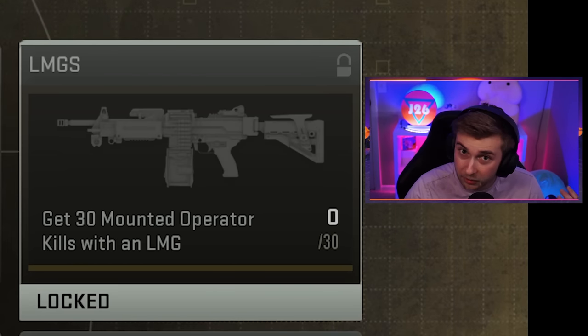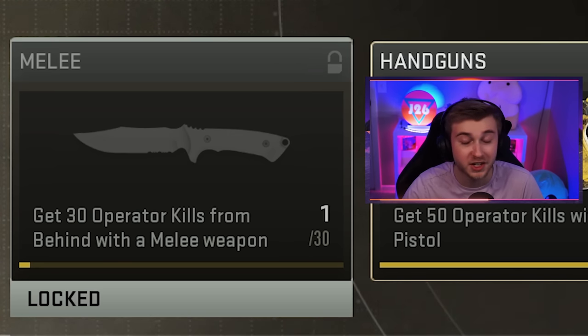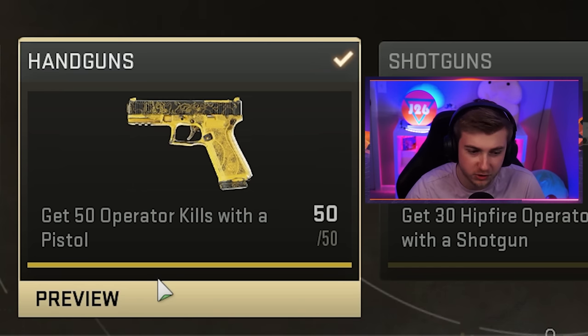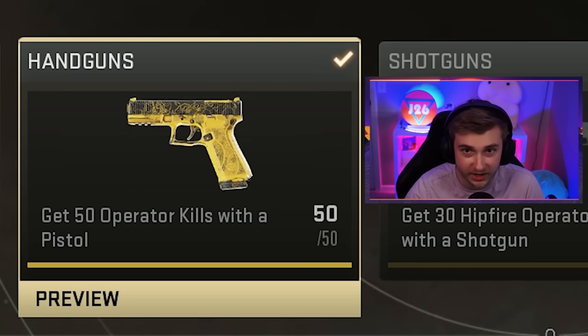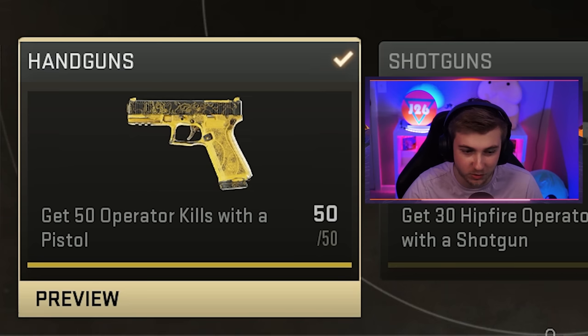Launchers is 40 kills. For LMGs, we need 30 mounted kills. For melees, we need 30 kills from behind, which is going to suck. For handguns or pistols, you need 50 operator kills, but I already got that done with the two new pistols — this one was a breeze.